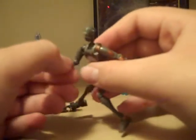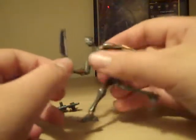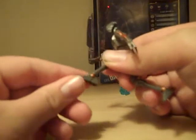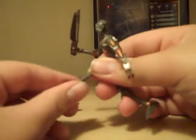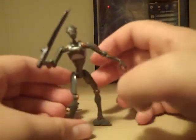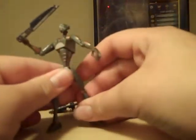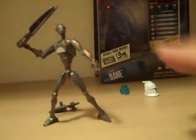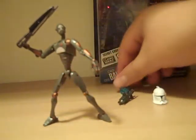Articulation on this guy: it's a ball-jointed shoulder, hinge swivel, a hinge elbow that swivels at the end. No wrist articulation. A ball-jointed head and a hinged neck. Same on the other arm. Swivel upper torso. Ball-jointed hip, knee joint, and then a very articulated foot — it's a hinge, it swivels, and it bends to the side so you can get some really dynamic poses. It's kind of like the joint that, if you have the Marvel Universe modular armor Iron Man, it's the same type of joint there. All of the Commander Droid toys have the same articulation, and it's just fantastic articulation.